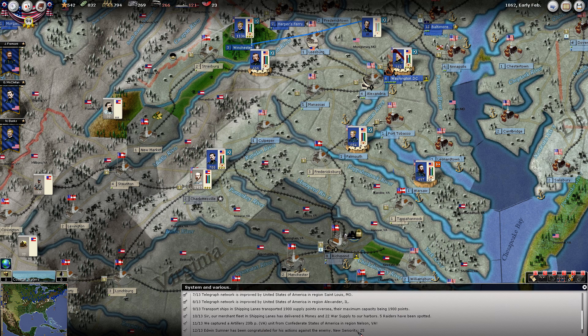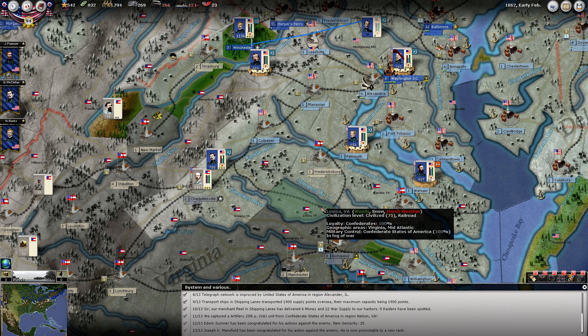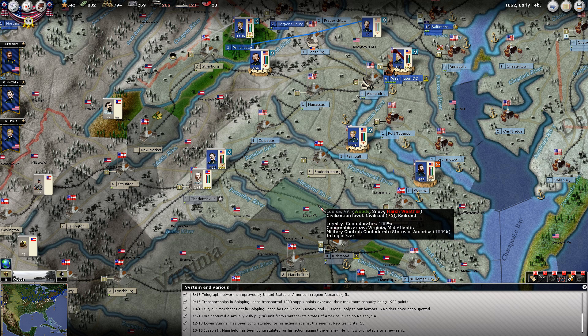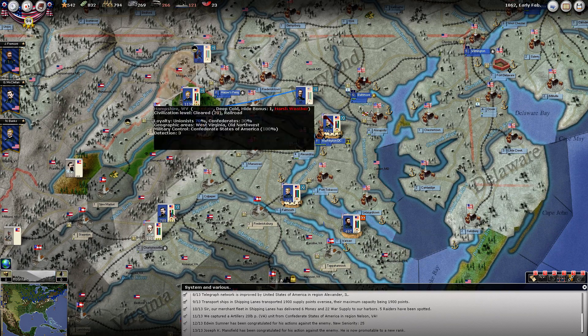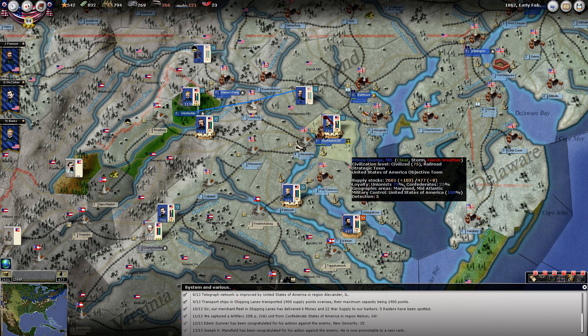Sumner has been congratulated for his actions - new seniority 25. Maybe that's why he was eligible to be promoted. No, he actually did get promoted - that was a scripted event. Mansfield has been congratulated and is now promotable. We're in early February. I believe early March is when we're allowed to build a corps, and that's going to be kind of the next major how-to that we're going to come up with on this. We're kind of running out of those sorts of things.